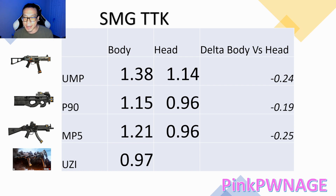Looking at the P90, you have a time to kill of 1.15 seconds for the body, which is the second best on this chart. When you hit all headshots — which is probably not really feasible with the P90 because the aim is really hard with the recoil being random after the first two to three rounds — you're looking at a 0.96 time to kill if you get the headshots.